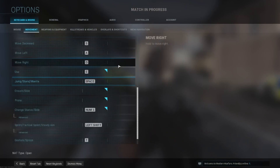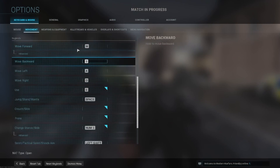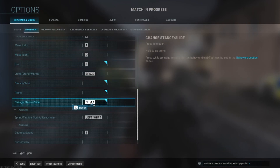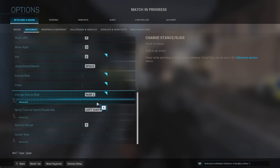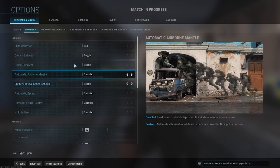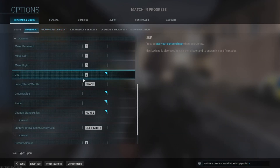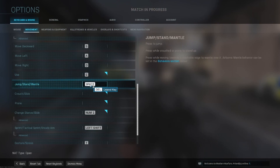I assigned number keys to the mouse buttons on the side. In particular for crouching and sliding, I assigned the change stance/slide function to number one on the number pad, which is what I changed the DPI shift to. So now when I need to crouch or go prone, I can either click that DPI shift button to crouch or hold it to go prone. That allows me to maneuver without having to take my thumb off the space bar when I'm jumping — so I can jump and crouch pretty easily.